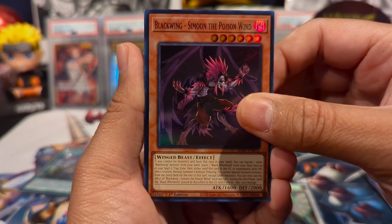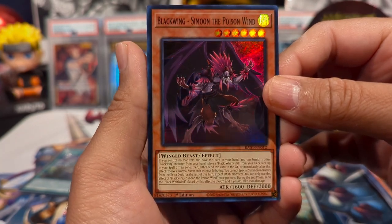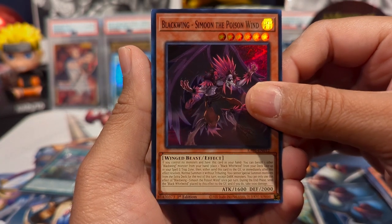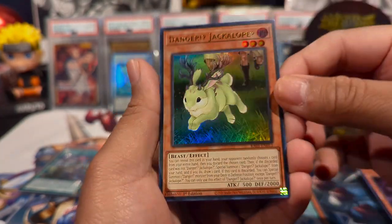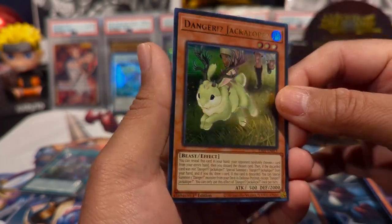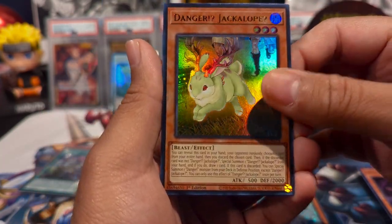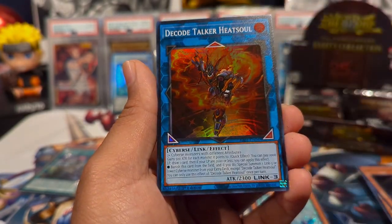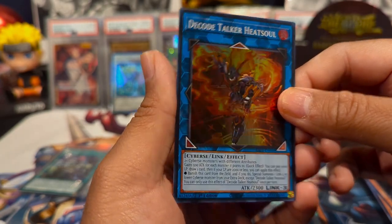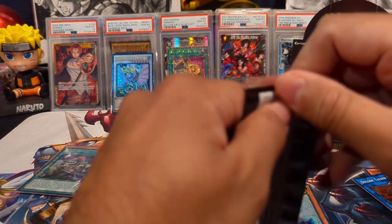Nibiru gets really annoying to play against if you don't have anything to stop their boards. If they get Baronne or any other monster that can negate activations, you're kind of screwed. We have Blackwing Simoon the Poison Wind as an effect, Valor secret, Danger! Jackalope — I'm running a Danger package in my deck, it's like Branded Danger — and Inspector Boarder, looks pretty dope as an ultra.